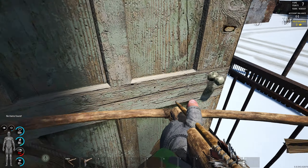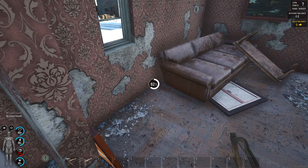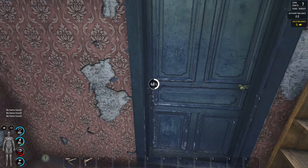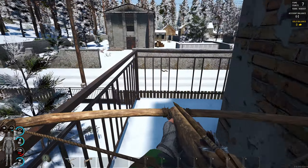I always like to search the balconies to make sure we don't miss anything. Always search absolutely everything. I've already got bobby pins and I want to focus on getting 62 screwdrivers, because if you're lucky enough that a cargo drop lands near you, that's going to be very good for you.